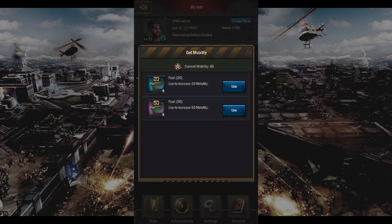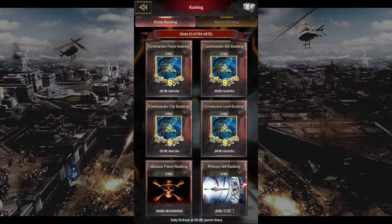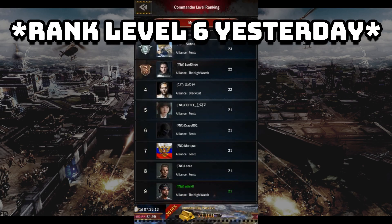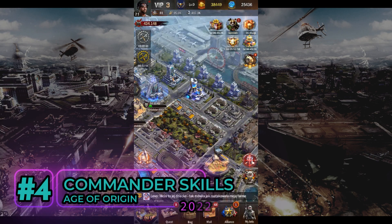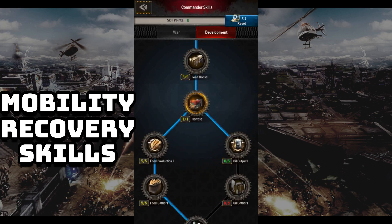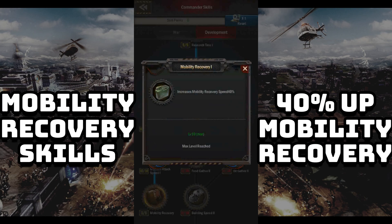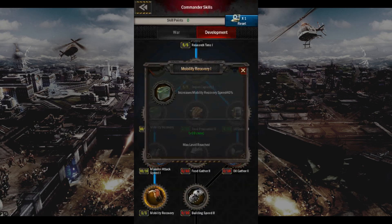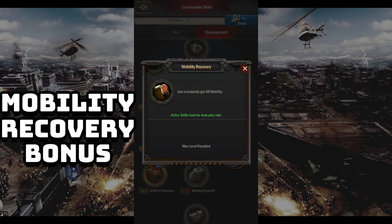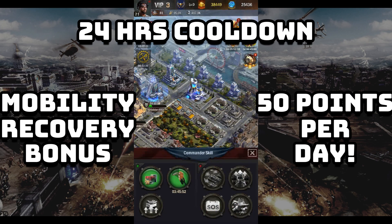Grabbing fuel is pretty valuable at the early stages of the game. I've spent zero money buying commander level packs and I'm ranked 6th in the entire nation commander level ranking in nation 799. As a new player, be aware of how important it is to unlock the appropriate commander skills. I would highly recommend spending your skill points early on the development path, quickly unlocking the mobility recovery skills. When you've achieved this, you've not only gained a 40% increase in your mobility recovery, but you will also unlock a one-time skill effect that gives you 50 mobility points per day. It resets every 24 hours, and combined over a longer period of time, you will be rewarded with plenty more commander experience points in the long run.